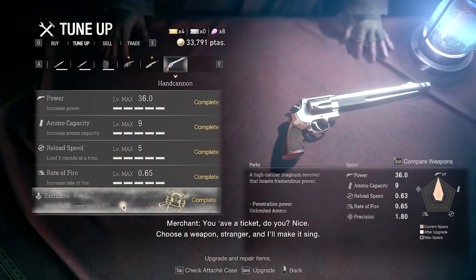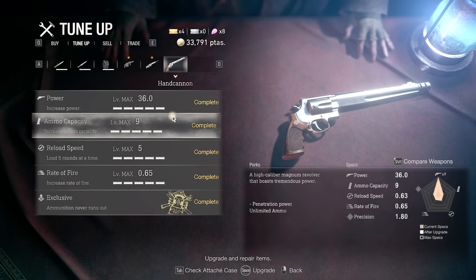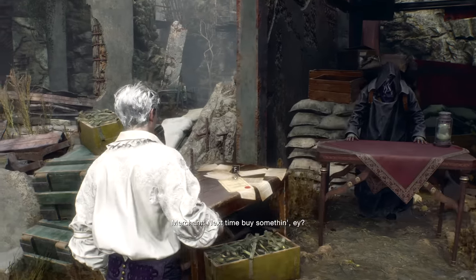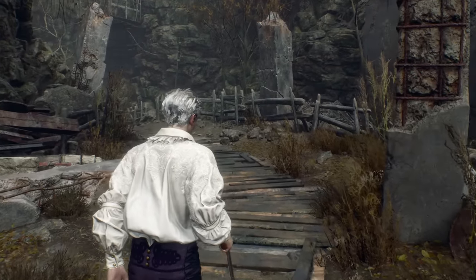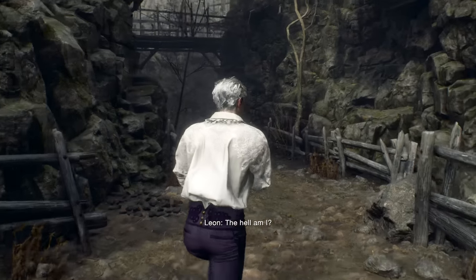You have a ticket, do you? Nice. Choose a weapon, stranger, and I'll make you see. I was hoping he would say 'Kiela, man' one more time. But alright, here we go. First time using this. I've shot it when it wasn't fully maxed out, but I wanted to try it on this — there's like a little section of enemies right here, and there's a chainsaw guy at the very end I want to try it against.